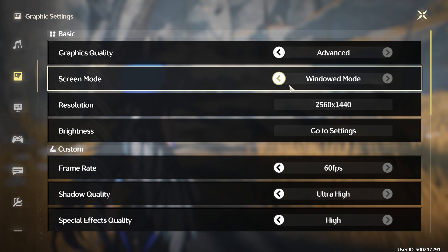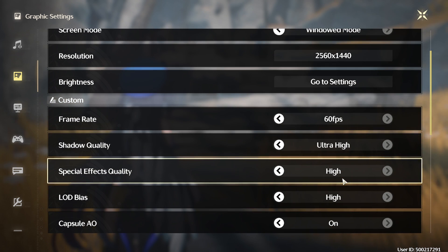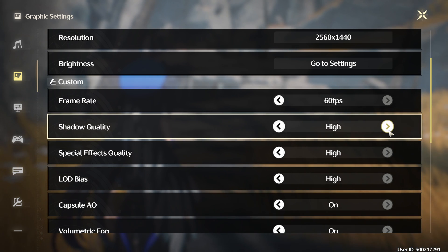Over here is where you can change your graphics settings. Unfortunately, right now they have the FPS locked at 60 frames per second. That will hopefully be patched back up to 120 FPS like they had in the beta, but there were apparently some bugs with that so they're working on fixing it. If you don't have a very high quality PC, you can lower the shadow quality as low as it can go — that will help boost your performance quite a bit.